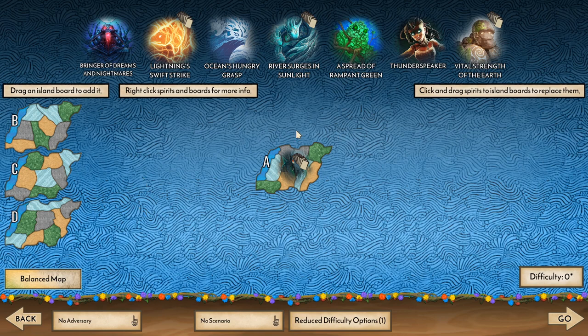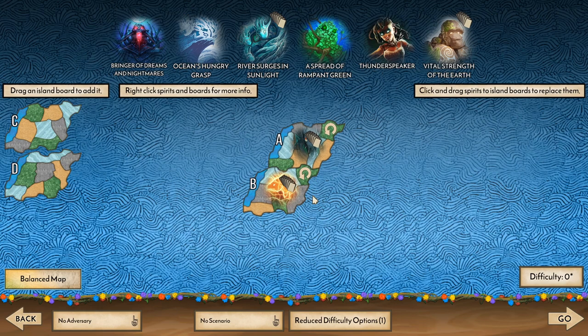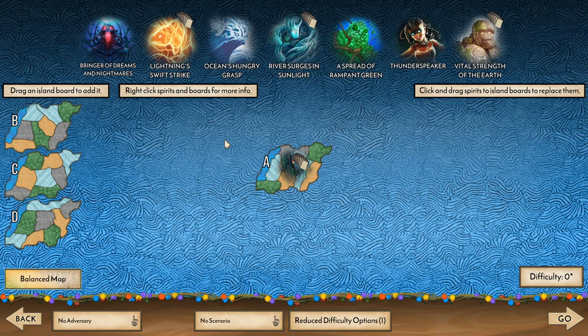First thing you can do is you can pick your map. So you can choose any of these maps. You can also get a bigger map by combining them, which is really cool, but we're not gonna be doing that. We're gonna stick to this basic map.